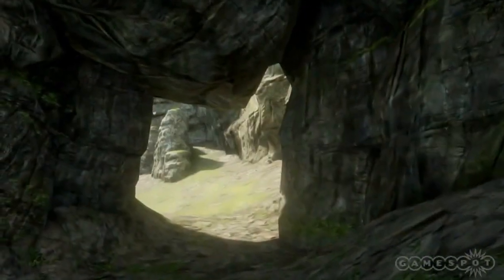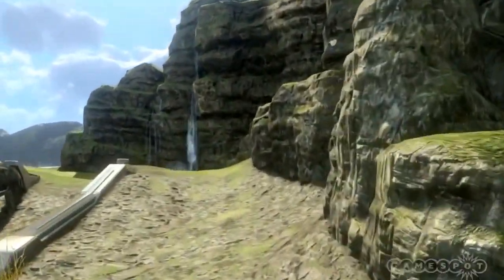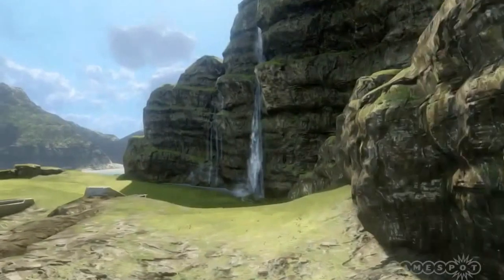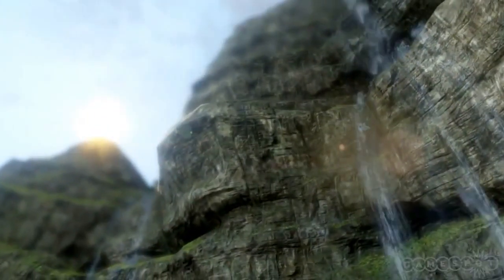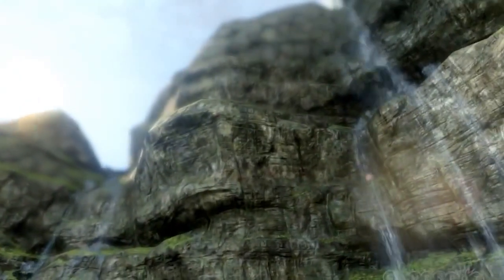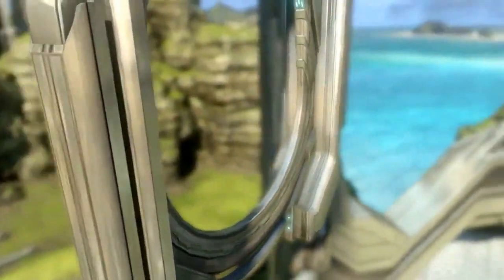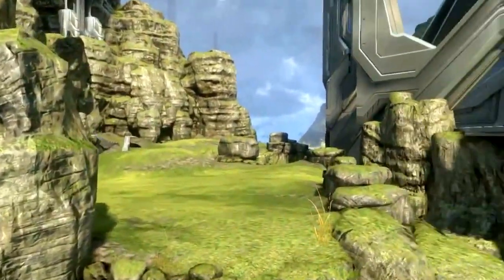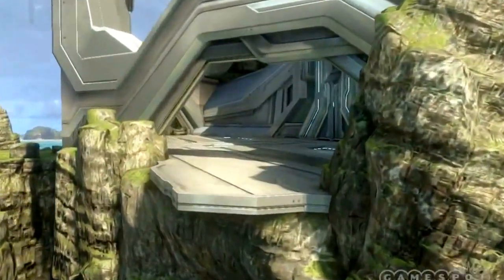Now we're taking a look at Ravine. Ravine is a more classic feel for Halo Reach forge users who wanted something in the Forerunner style with natural rolling green hills and classic Halo themes. This one features blue sky, green hills, mountains, and some Forerunner structures embedded in the rocky areas.